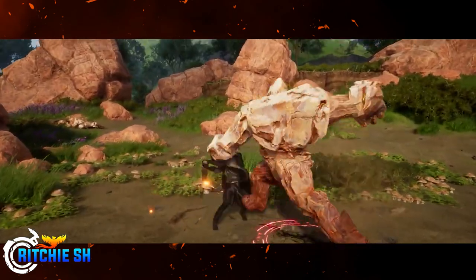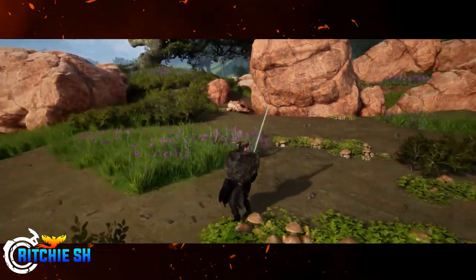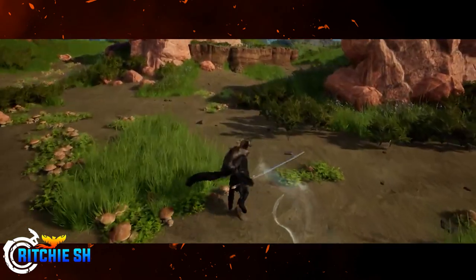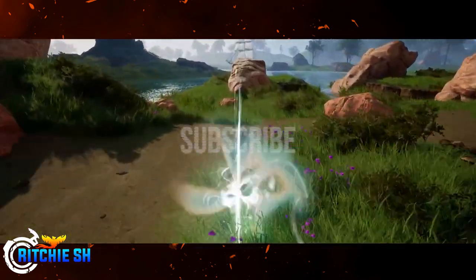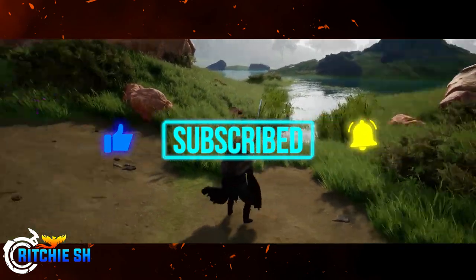We'll have to wait until Intrepid delivers a new map to see what they've been up to. What are your thoughts on what we've learned about combat, or about this suspicious dwarf statue? Drop a comment below. If you're new to Ashes and haven't created an account, feel free to use the referral link in the description. Otherwise, subscribe, hit the thumbs up, turn on notifications, and stay tuned for a lot more to come.